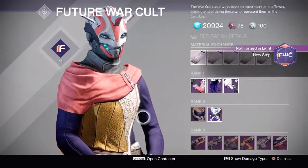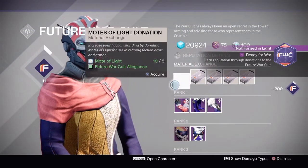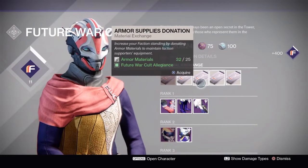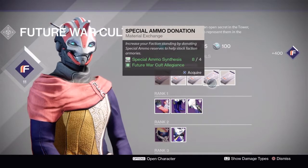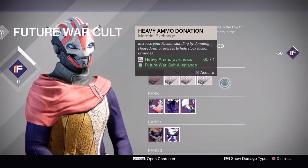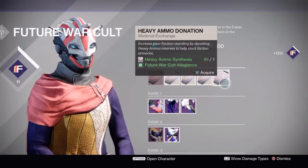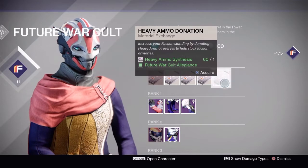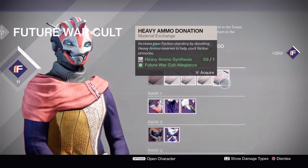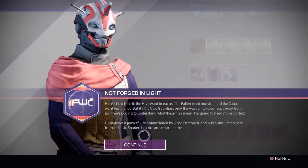You'll be able to start this quest by coming to the Future War Cult representative. You'll have to gain — I believe it's 800 or a thousand faction rep — so there's a little cut here because I ran out of materials to upgrade. I got tired of burning heavy ammo synth, so I had to move some stuff around to get it done.